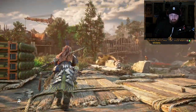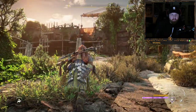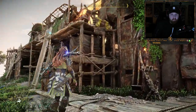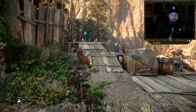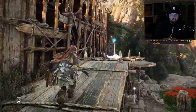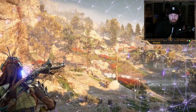There's no one actively searching for us, so I think we're okay to move up. She's talking like there's an Eclipse guard around, but there is not one.